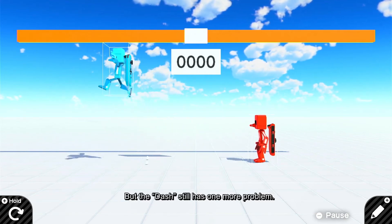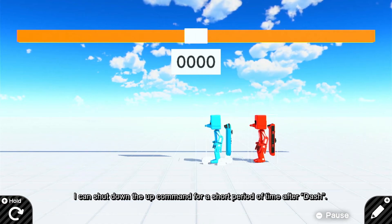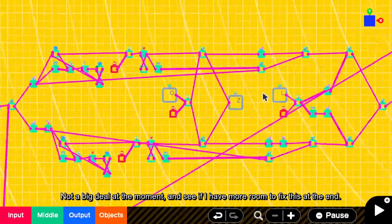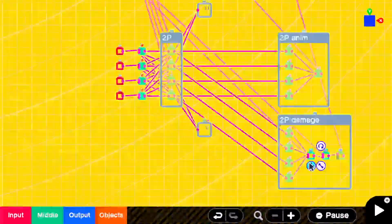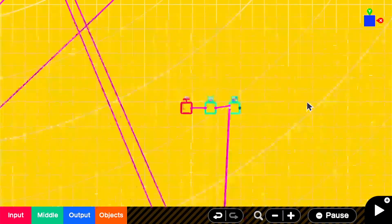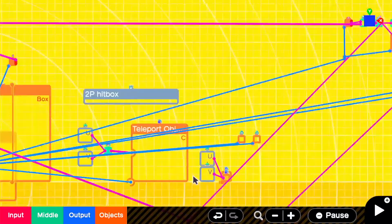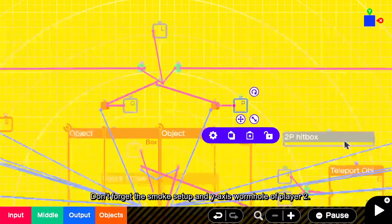But the dash still has one more problem — it can perform a long jump immediately after the dash. I can shut down the up command for a short period of time after dash, but leave it for now, otherwise more nodons need to be used. Not a big deal at the moment — see if I have more room to fix this at the end. Copy this entire setup to player 2 side. Don't forget the smoke setup and Y axis wormhole of player 2.